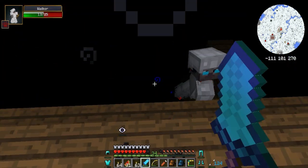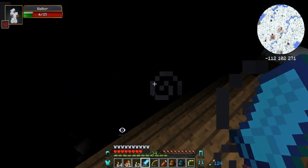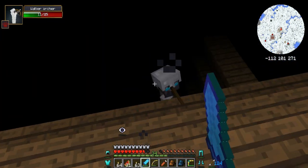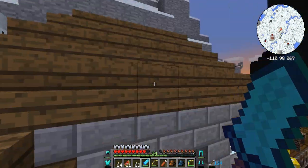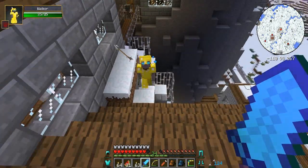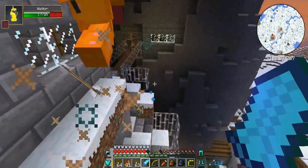Ninja darkness alchemist — oh no! I can hear some sparkly sounds but I don't know where he went. There's a healer in there — that's what that is.